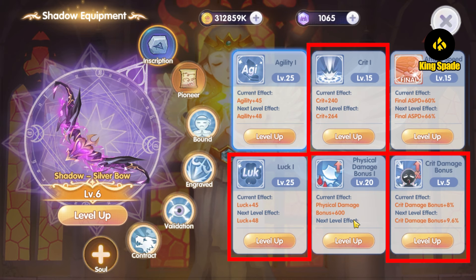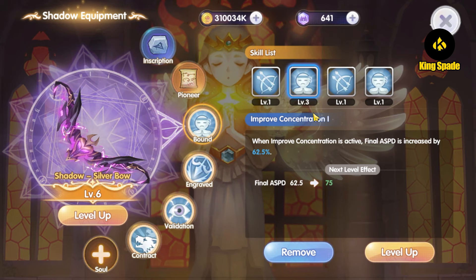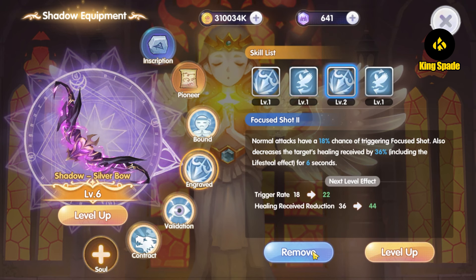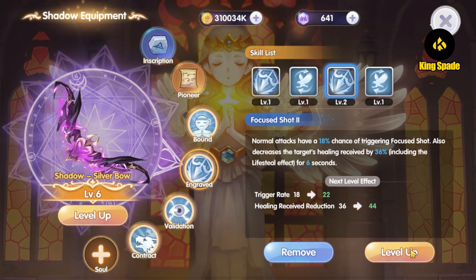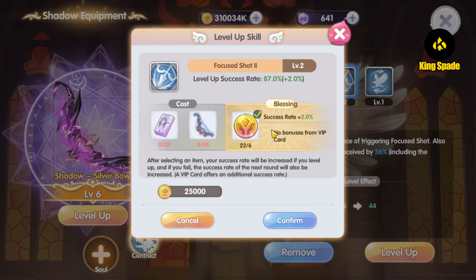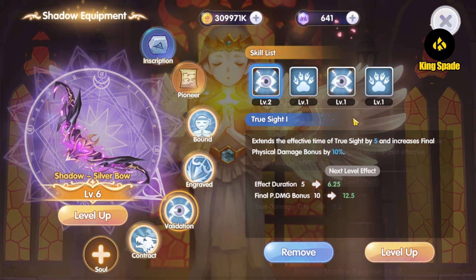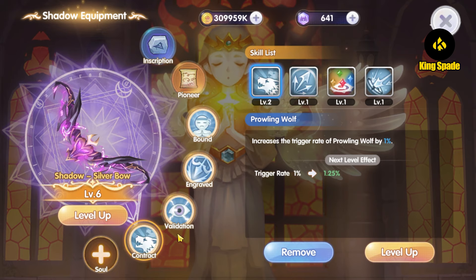Off camera, I upgraded the Improved Concentration 1 skill on Bound to level 3. I haven't changed anything on engrave, although I do want to increase the Focus Shot 2 skill, but it needs luminary 4 items and I'm exhausted from all the upgrading so I'll pass for now. On Validation, Wild Awakening 2 is finally unlocked with shadow equipment level 6 — this increases falcon damage tremendously for a falcon build ranger, but I'm not one. So I increased the Two Side 1 skill to level 2 instead, and for contract I increased the Prowling Move skill to level 2 to increase the wolf attack trigger rate.